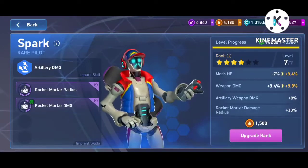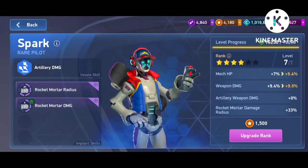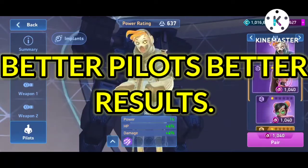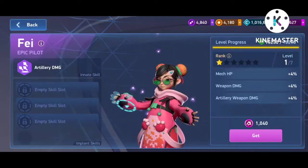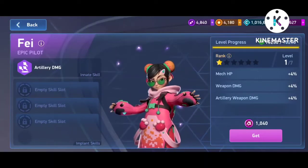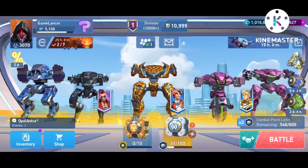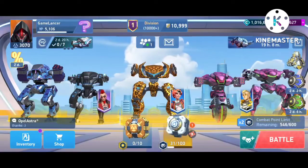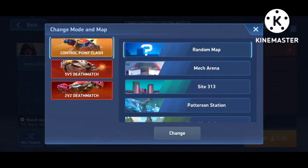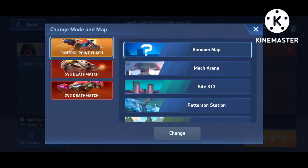My pilot is pretty basic — HP around 7 and weapon damage at 9.4 — but if you're planning on getting a better pilot, she'll do well. You could also slot in an ability cooldown or ability time increase implant. Now moving to the battle side, I want to show exactly how to use the rocket mortar. I'll be starting a custom map soon, so it's important to be clear about which maps you should use it on.